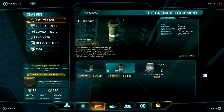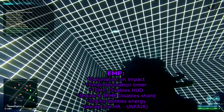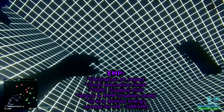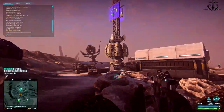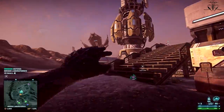EMP in itself is not very deadly. But what makes it so useful is that it has quite a large blast radius and it detonates as soon as it touches anything. It's worth mentioning that it has a very small detonation timer. For example, if you were to throw it straight upward, once coming down it will approximately detonate 15 meters from the ground.